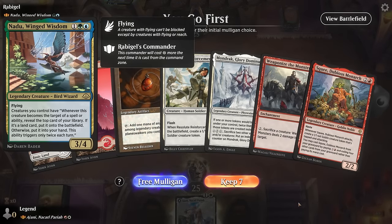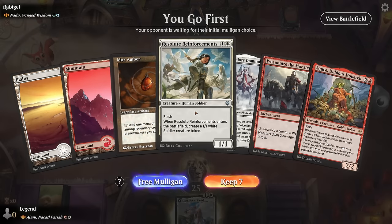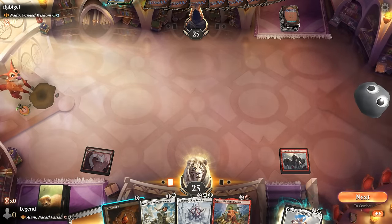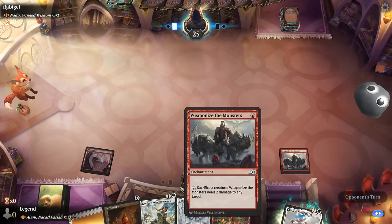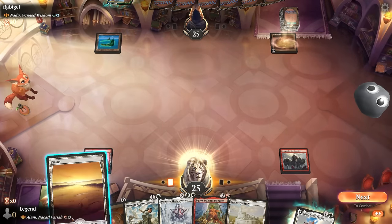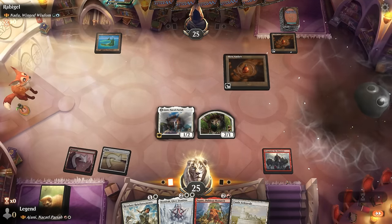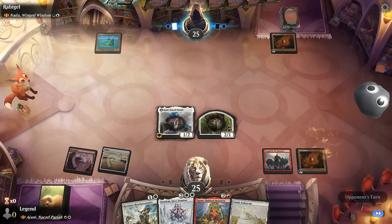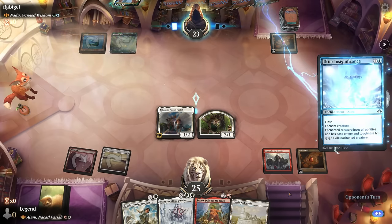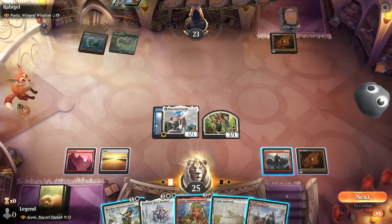Game 1: On the play facing Nandu. Weaponize the Monsters is a great way to transform Ajani and gives us a red permanent. Turn one Weaponize, turn two Ajani plus Mox Amber — we just need one more mana to transform. We can basically transform Ajani at will. The opponent has Utter Insignificance, so we'll have to sacrifice Ajani before we can transform it, but we can still play Mondrak since Ajani is legendary, and then next turn double our tokens.